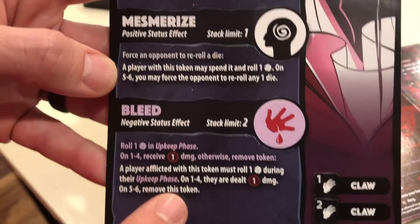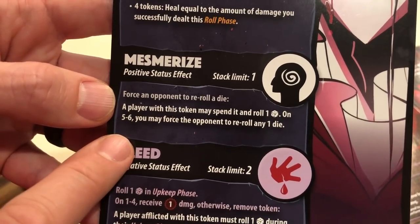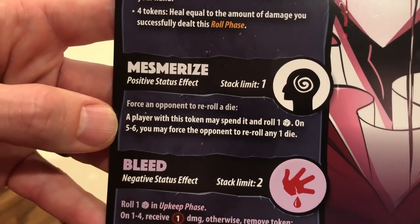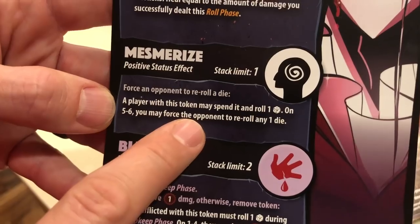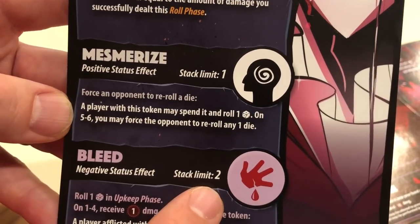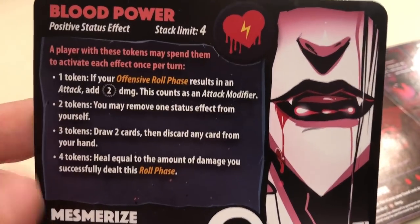Mesmerize: a player with this token may spend it and roll one die — on a five to six you may force the opponent to re-roll any one die. So it becomes a free Helping Hand if you can hit that five to six. Stack limit one and stack limit two on the Bleed. Now Blood Power — this is where she gets most interesting.